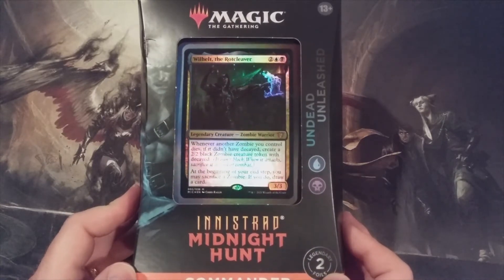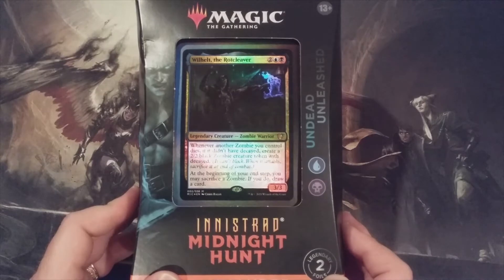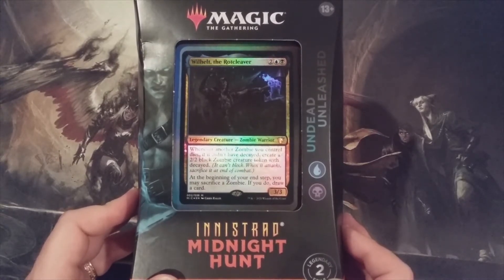Wilhelt the Rotcleaver is 2 blue and a black for a 3/3 zombie warrior. Whenever another zombie you control dies, if it didn't have decayed, create a 2/2 black zombie creature token with decayed. The first thing that jumps out to me is that it says whenever another zombie — it doesn't say whenever another non-token zombie. And at the beginning of your end step, you may sacrifice a zombie. If you do, draw a card.